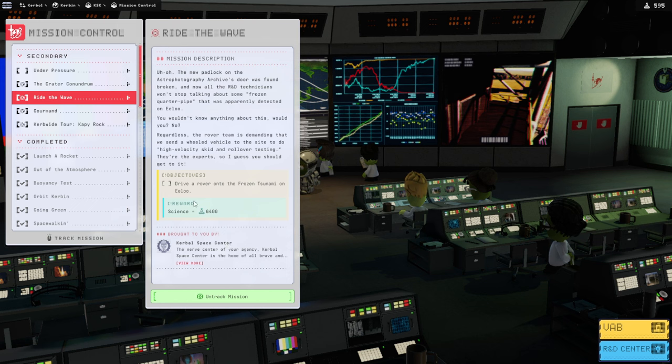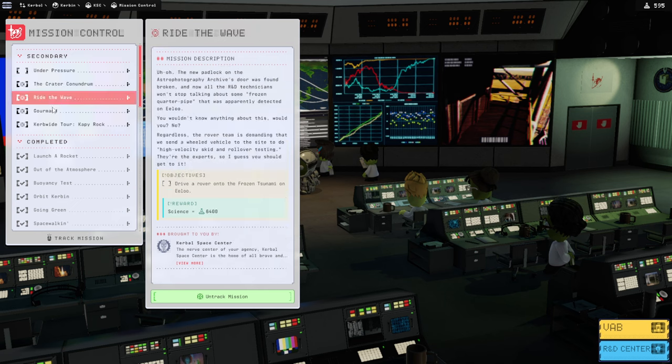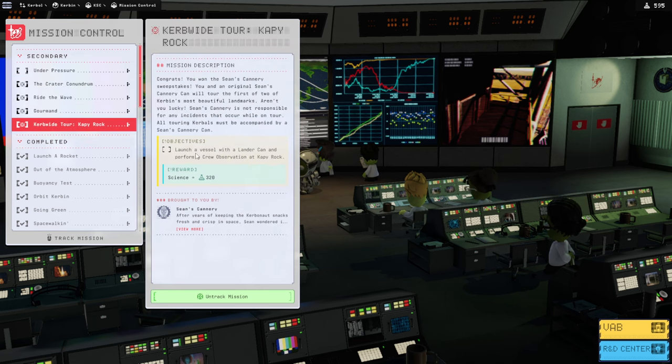We get more science for the ELU one, but we've got a rover, and that rover should be able to drive on ELU, so I don't think that's a special problem. There's an environment survey and earned science by a surface sample report, but I'm guessing we don't have to bring that one back — if we had to, it would be more difficult from Moho especially. This one is just on Kerbin — launch a vessel with a lander can and perform a crew observation at Capiroc. A lander can is so boring though. What if we just put a lander can on a plane?